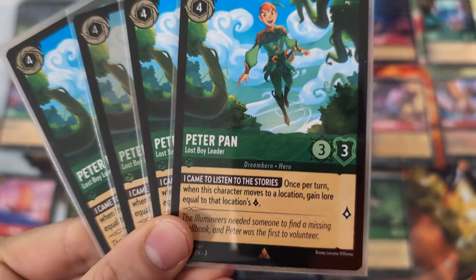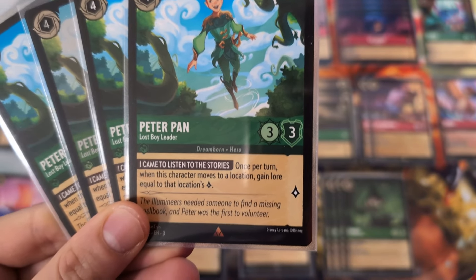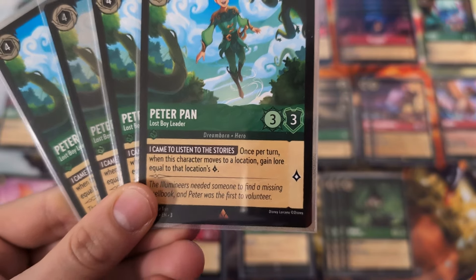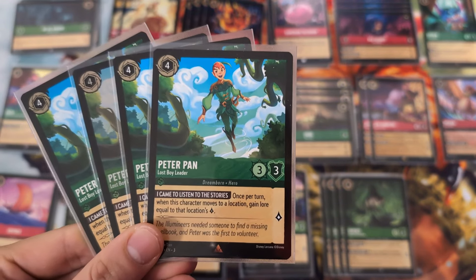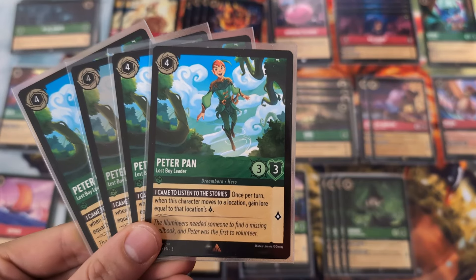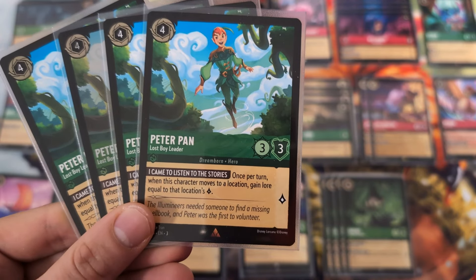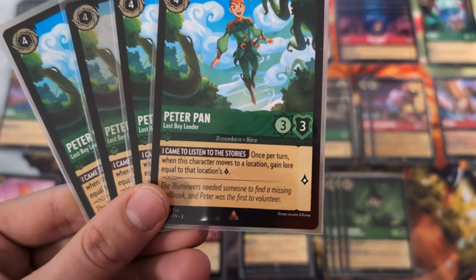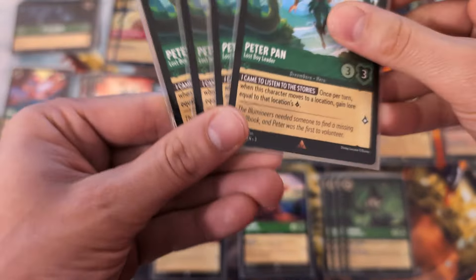We also have Peter Pan, Lost Boy Leader - a 3-3. Once per turn, when this character moves to a location, gain lore equal to that location's lore. This is another way to gain lore out of nowhere. You play Peter Pan, immediately move it to a location - Peter Pan is still wet, doesn't matter, it's not questing this turn anyway. But once per turn you gain lore equal to the location's lore, probably two if it's RLS Legacy.